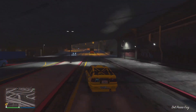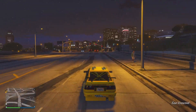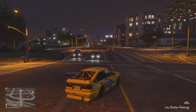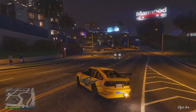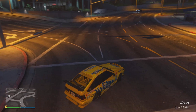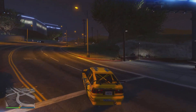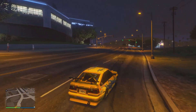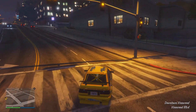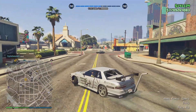In the number five spot we have the Karin Futo GTX, purchasable for $1.59 million or $1.19 million with the trade price on Southern San Andreas. I was considering placing the Jester RR at five and the Futo at six, but ultimately put the Futo higher. The customization on this vehicle is amazing and can be edited however you like. The major drawback is how slow the vehicle is, but the Futo feels almost like a sled when driving, which makes drifting very fun — and that's why it's number five.